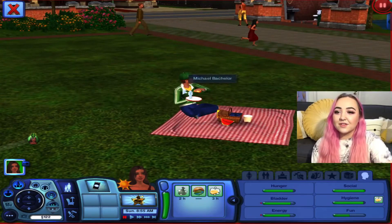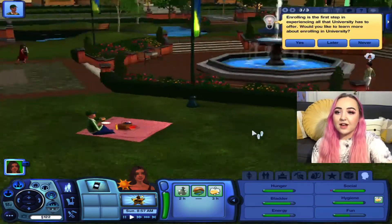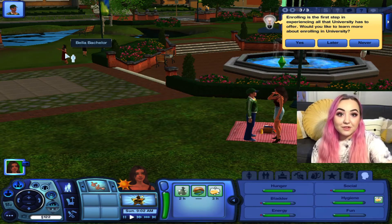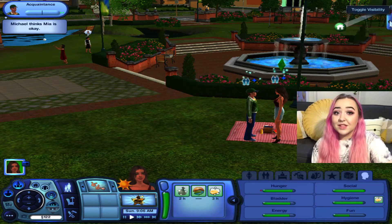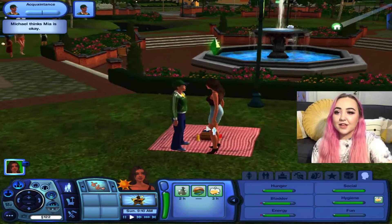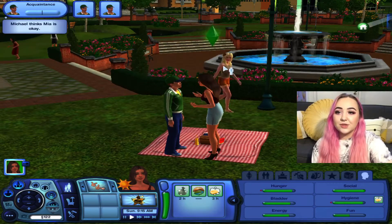Right off the bat there's someone eating on this picnic blanket, so we're gonna say hi to him. His name is Michael Bachelor, and this is actually Bella Bachelor — I'm pretty sure this is Bella Goth. I'm assuming this is like her brother or something. Let's ask about their age and sign.